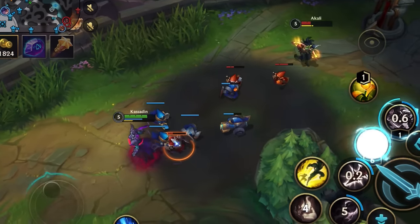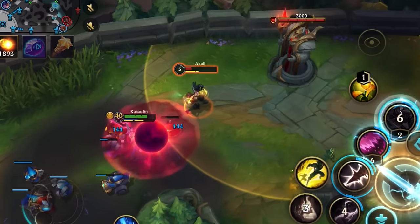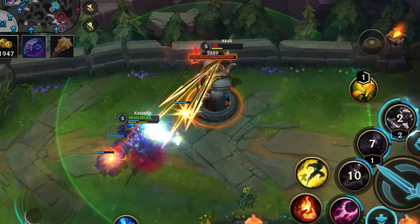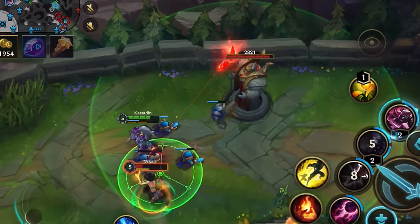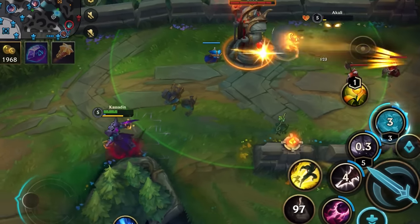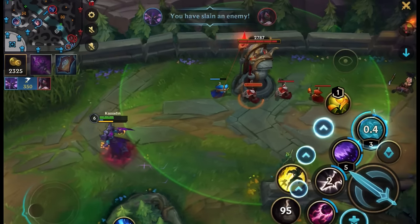Here I missed out on a kill by moving too far back, but she doesn't want to lose an entire cannon wave so she stays and tries to predict my engage to outplay me — which is exactly what I was waiting for. So you can pretty much use these similar tactics against all AP champions with slight variations.